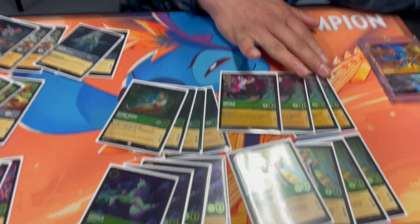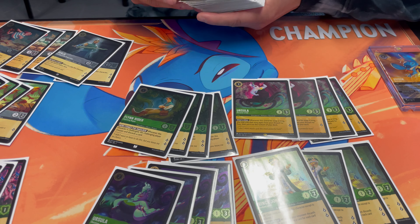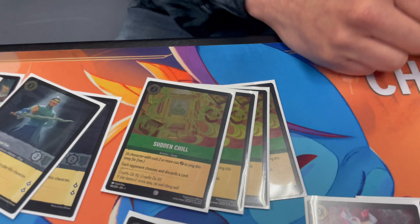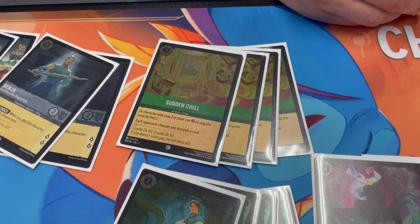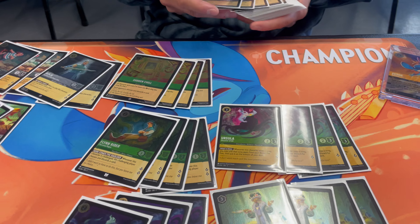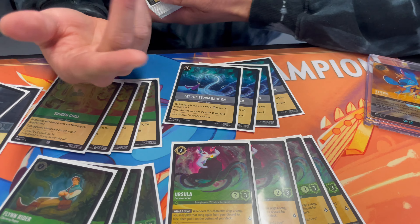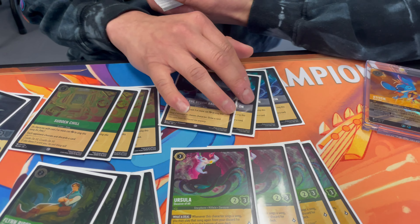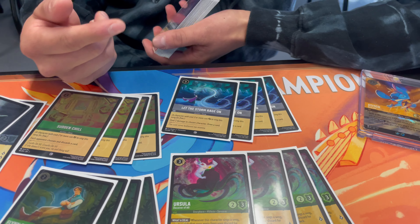Glad to see Emerald doing a great job — I've been on Emerald Steel since that one. Going into the songs: we run four Sudden Chills. With the Ursula package, there's only one thing to run — get the two Sudden Chills with Ursula. Ursula just made Sudden Chill absolutely busted. For songs, we also have four Let It Go. Other decks run three or two; I run four. Even if you don't have Ursula, it's a draw engine, or if Prince John is on the field, let the storm rage on.